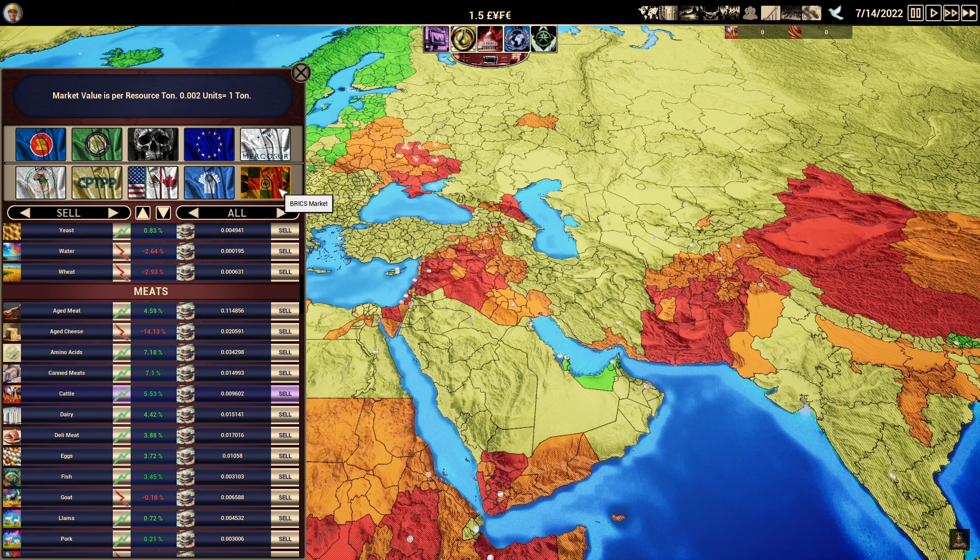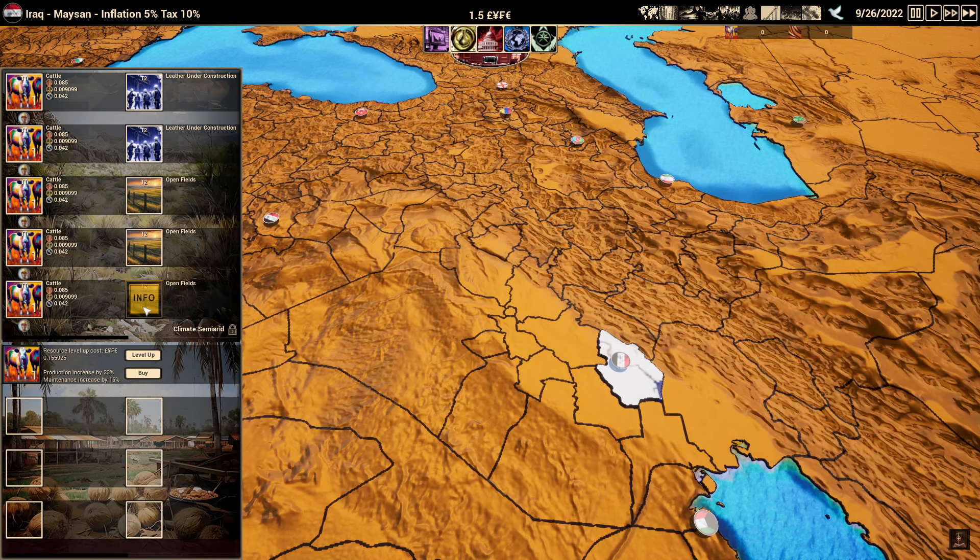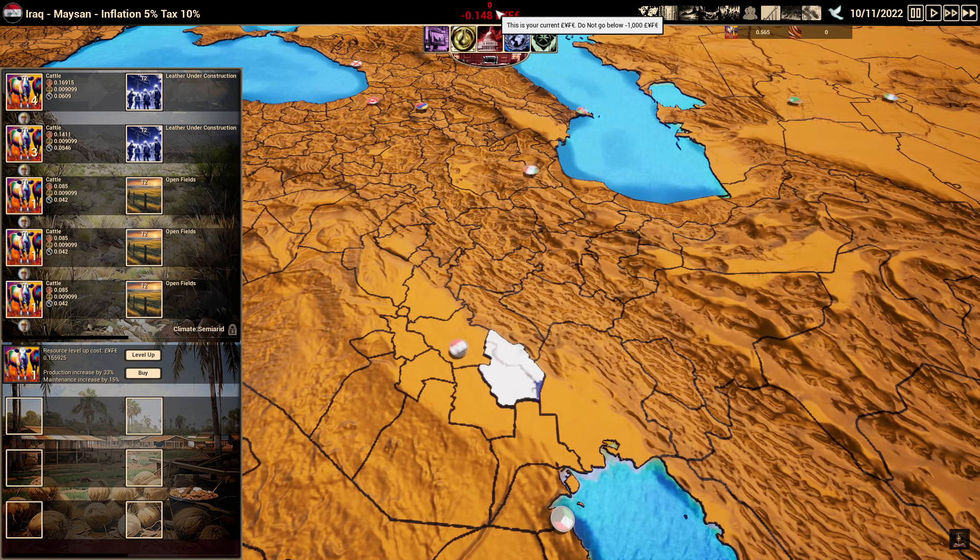Right now in the GCC we can sell to everybody but the BRICS markets. You'll also notice there's a black market, but that's unavailable in the demo. Our cattle are online, and I'm going to level them up before we run out of money to produce more cattle. We're going to start losing money, but that's perfectly fine — once we have enough cattle, we can take them to market and sell for a pretty penny.